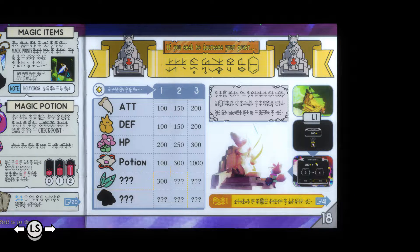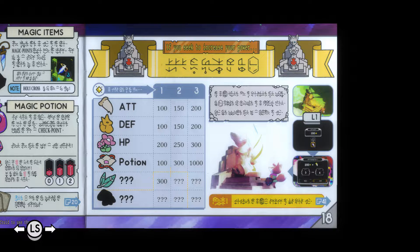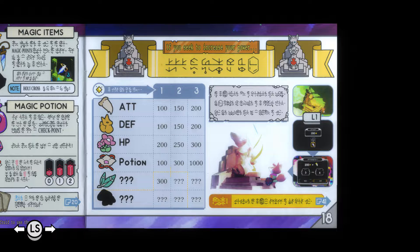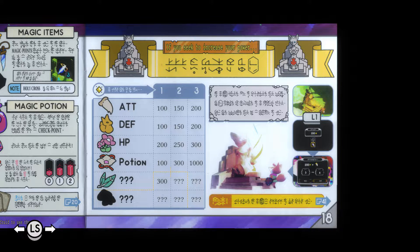Oh my god, here we go again. What can we glean from this? Shrine on the right there. It looks like we can interact with the shrines to sell stuff maybe? I don't know. Because it looks like this chart is telling us what we can get by selling them — like one will give us 100, 250, 300, 200. But it also says at the top 'if you seek to increase your power.' So maybe these will directly increase our stats. And if that's the case, I'm glad it doesn't give me an option to consume them by accident.